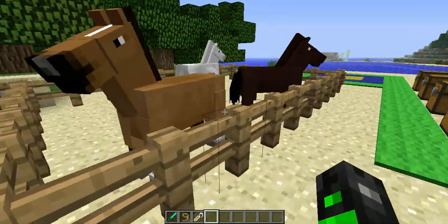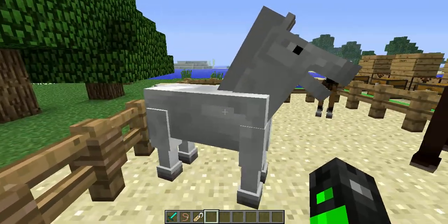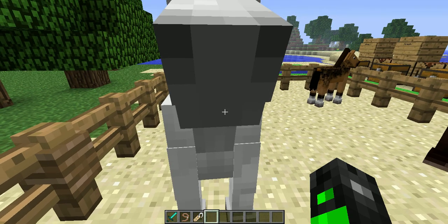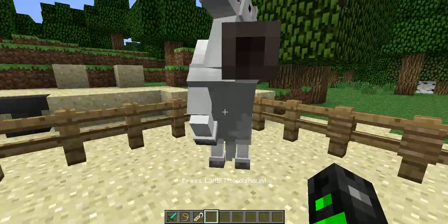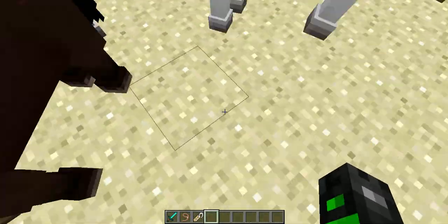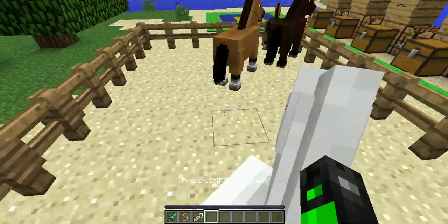So basically you'll find a horse in the wild. I just found a baby horse. How you get on the horse is a different story — you don't need any food or anything to persuade the horse. All you do is right click, and then it'll kick you off like three or four times, until it shows hearts.